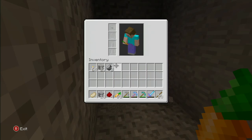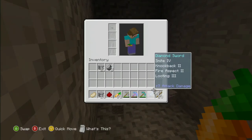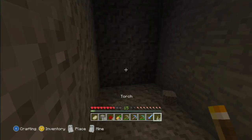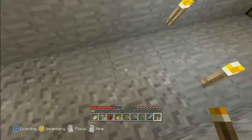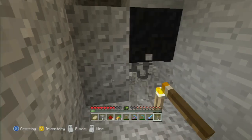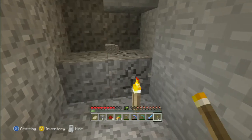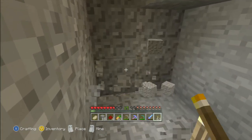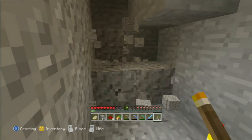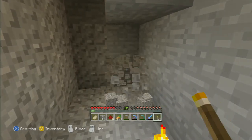I'd better start keeping this lit up, otherwise I'll have another sneak attack on me. I'm going to take that and put that there. You're going to be finding plenty of raw materials — coal, iron, lapis lazuli, redstone. When you're hitting the lapis lazuli, redstone, diamonds or coal, you're going to be gaining experience. Now there's an answer to doing this.